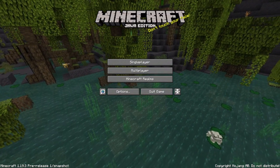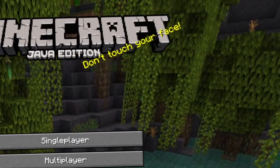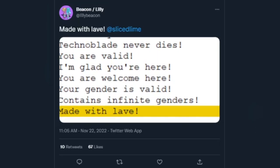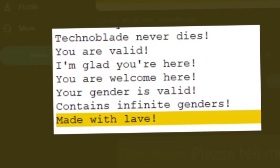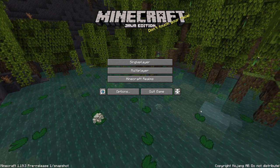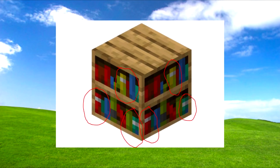There's a brand new splash text in this snapshot — 'Made with lob.' This is a reference on multiple levels: it's a reference to a typo that was in an earlier Minecraft 1.19.3 snapshot, and it's also kind of a Phoenix SC reference.